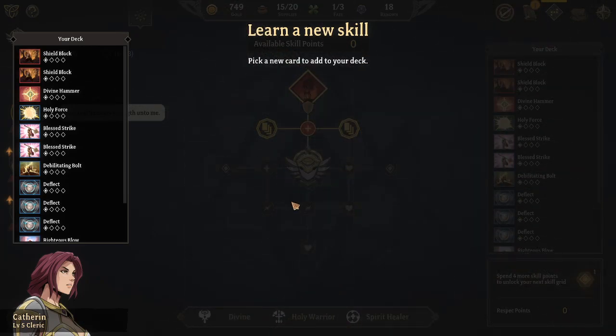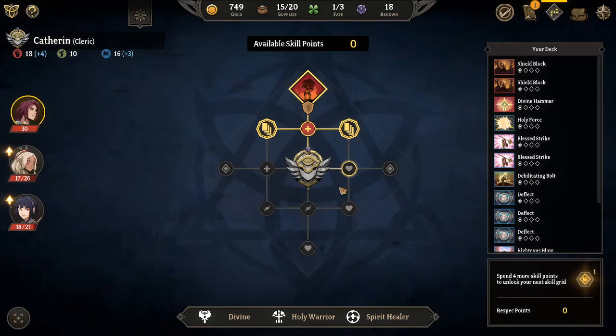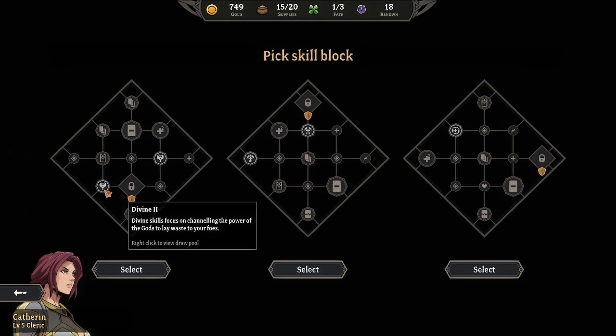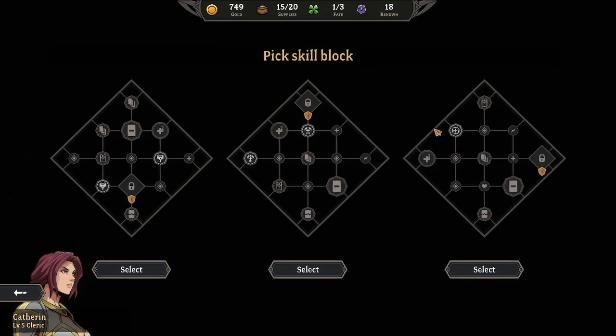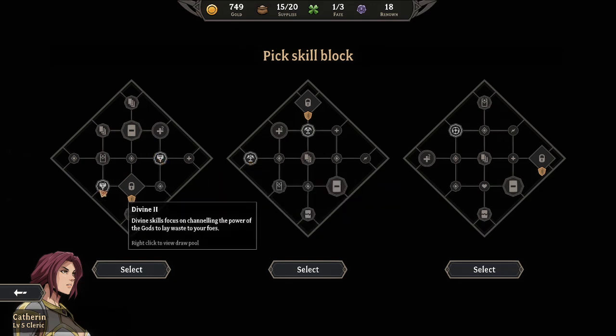I can start working on like Holy Warrior or something. I can show you the next part - when you do a certain amount of skills on a skill board, you get the option to add more skill boards. These skill boards are usually pretty interesting because you can focus on one type of deck over another. In this one we're focusing on Holy Warrior, in this one we're focusing on Divine and Spirit Healer.